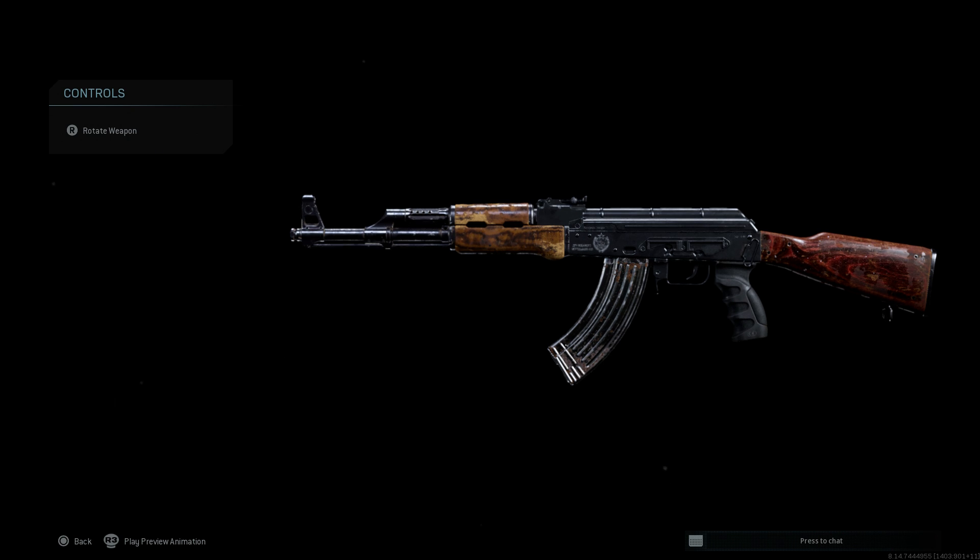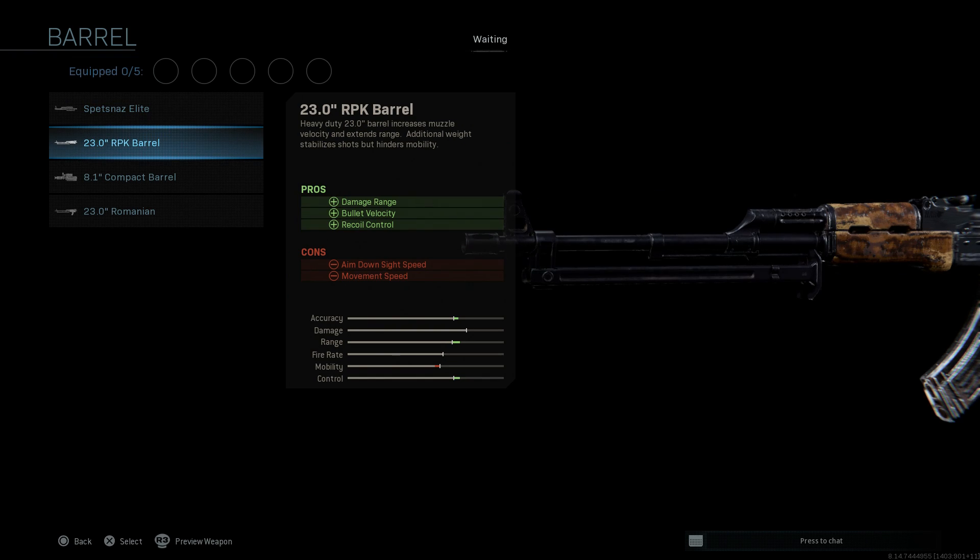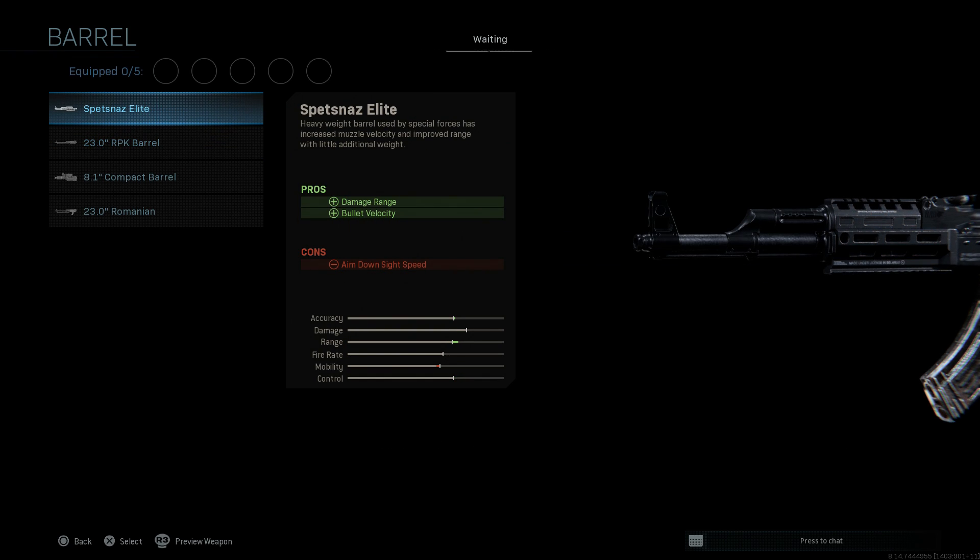Based on that logic, we're going to strip this down. We have the pistol grip, the receiver — a stamped receiver — as well as a ribbed dust cover on the weapon, turning it more into an AK-M, although the gas block does not change and it's not at 90 degrees, which we'd want with a modernized AK platform. Starting out, first off, we're going to want to go with the barrel — the more modernized Spetsnaz barrel. This is going to increase our damage at range as well as bullet velocity, with the con being ADS speed.